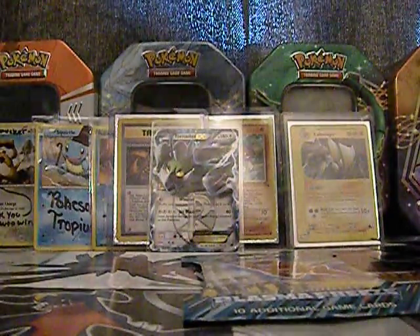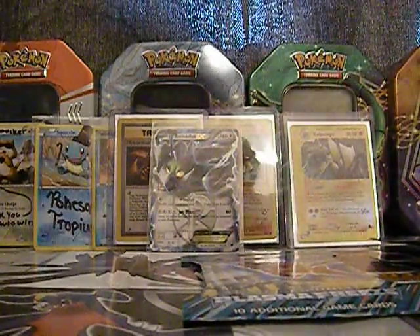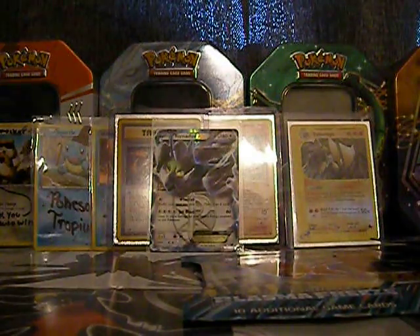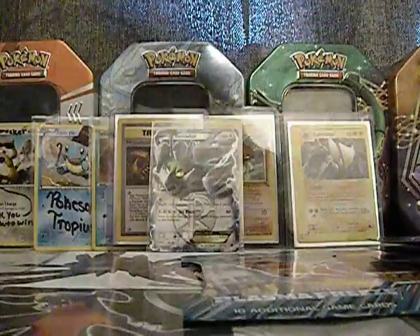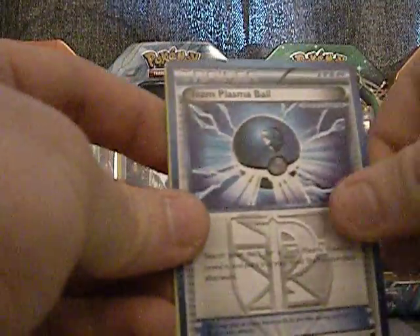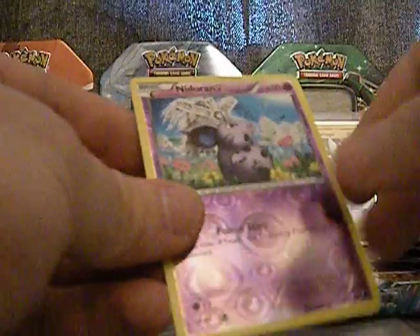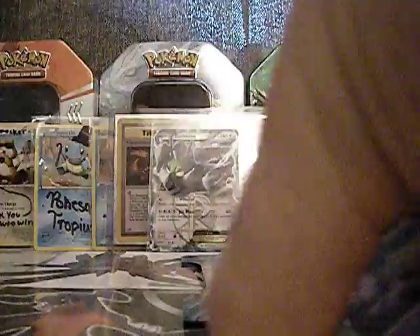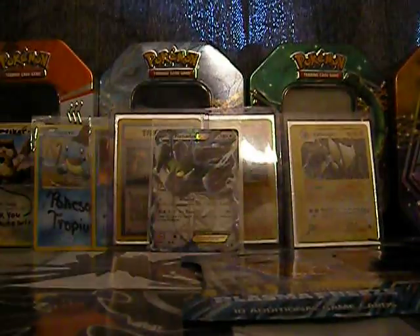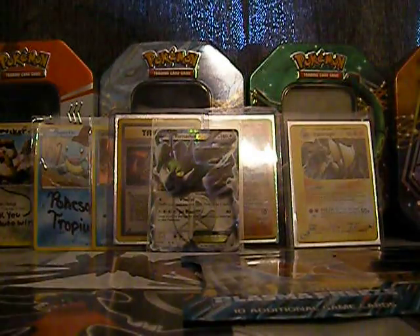We have a Thunderous pack inside of the Thunderous box — I could have just done that, man. I feel stupid now. Oh well, too late. They had a little flap on the inside. So we got Primeape, Horsea, Yamask, Weedle, Eevee, Team Plasma Ball, Mawile, Palpitoad, Nidorina Reverse, and Beedrill Rare. Good rare. Don't want to be like that one time I got only one rare, no reverse, no holos — that was a weird pack.